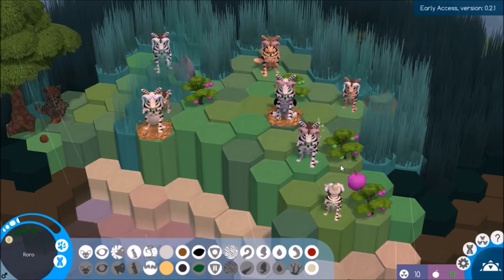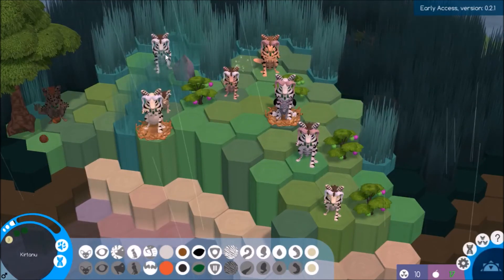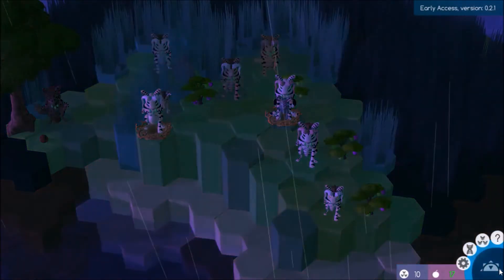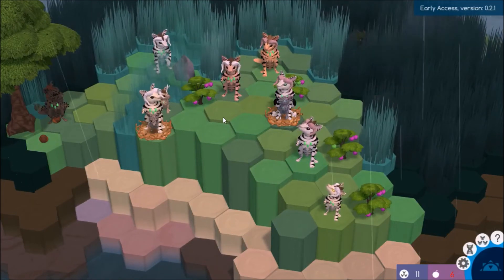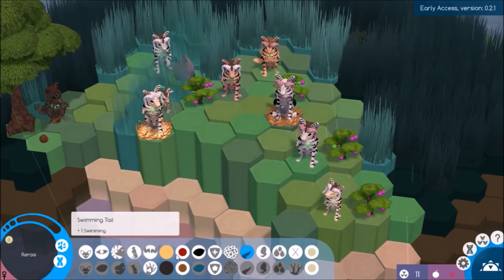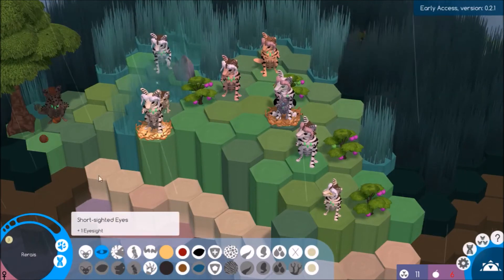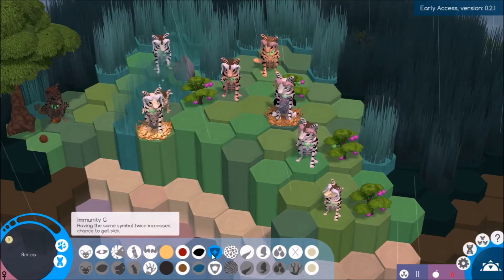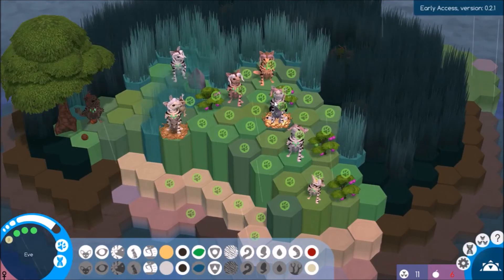I'm just gonna have everybody else collect as much food as they can because we are a little bit short on that. Food's back up to 17 — we lost 11 because of the new addition. Your creatures all need one food per turn. Let's look at this new baby — it's a girl, that's good! She's got swimming tail, no paw — dang it — claws, big body, and short-sighted eyes. Immunities are G and D.